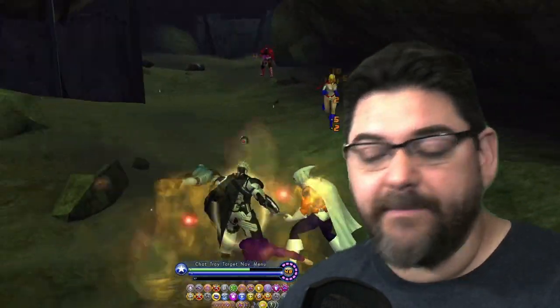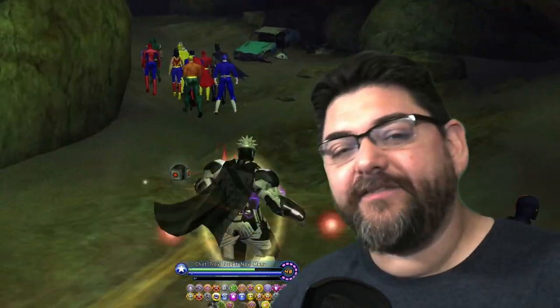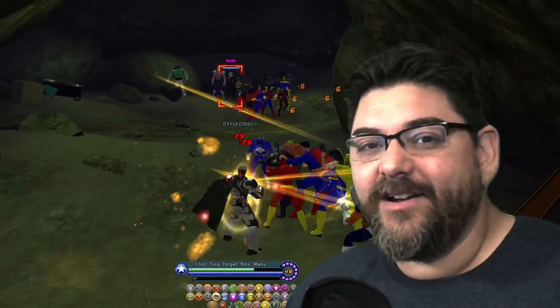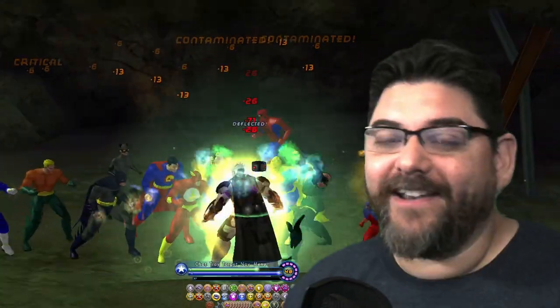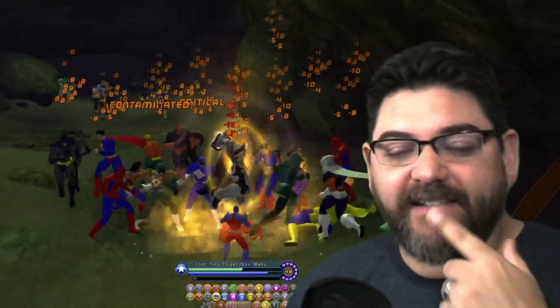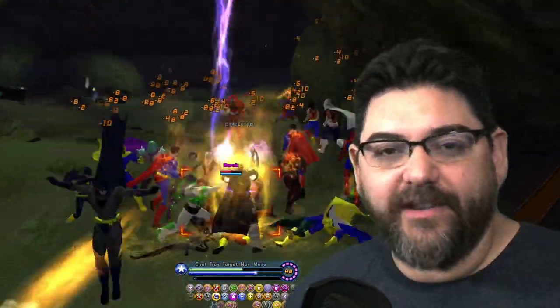Your biggest damage mitigator is going to be Burn — the faster you can burn them down the less damage you are going to take. Something I do a little differently on this character is I do not run with Plasma Shield or Fire Shield on; I have them turned off. You can run them as long as you're running your Destiny with Ageless and you'll be okay, but I usually keep them off just for the extra endurance.